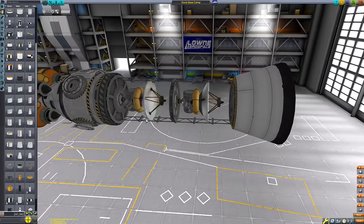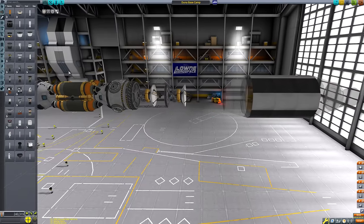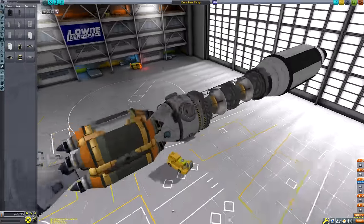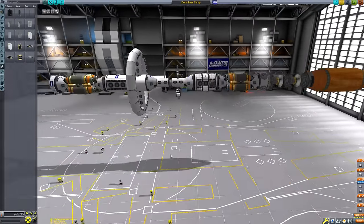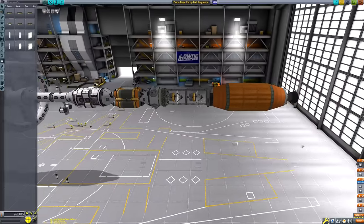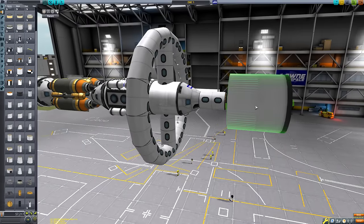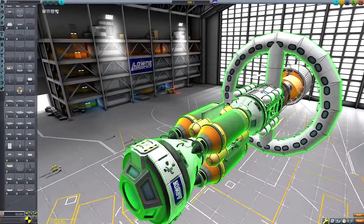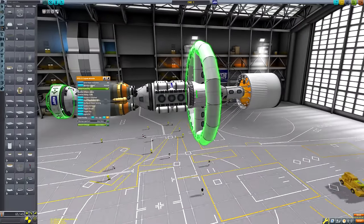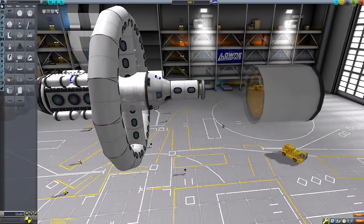I'm finishing off the transfer stage. I added a girder section with two relay dishes just to provide a basic satellite network around Duna, making sure all our surface craft can maintain a good connection to Kerbin. I'm only using two satellites - one in a high polar orbit and one in a high equatorial orbit - as a pretty easy way to ensure reasonably good coverage. It's not going to be perfect, but the best solution would be a full ring of satellites around Duna.